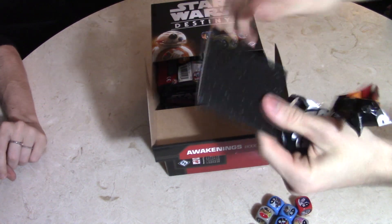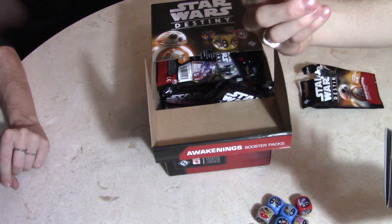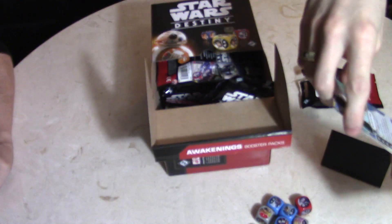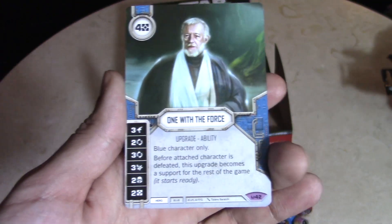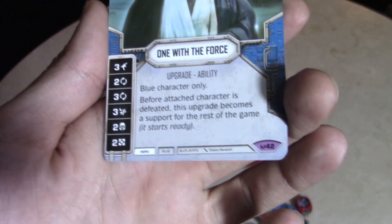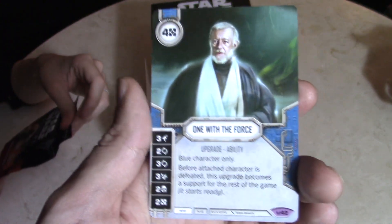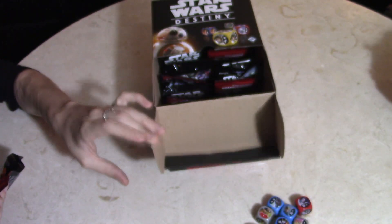Drumroll for the legendaries! It's blue — it looks like an Obi-Wan or it could be a force die or an upgrade. One with the Force — yeah, that's a good upgrade though. It's a legendary upgrade: blue characters only, no blank die which is the best thing about it. Before the attached character is defeated, this upgrade becomes support for the rest of the game and starts ready. Four cost, kind of high for what it is, but still pretty solid. Nice pull — good job.